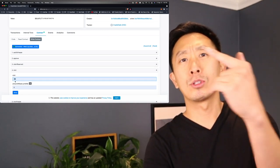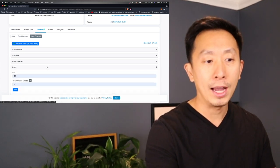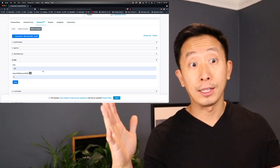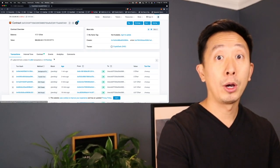We can mint five, so five times 0.07 is 0.35 ETH. We're going to try to get five CryptoDads so we can get the airdrops for the CryptoMoms and the CryptoTots. We're about two minutes from the mint — let's keep you guys posted on how we're doing.